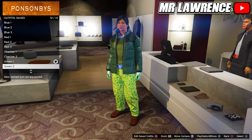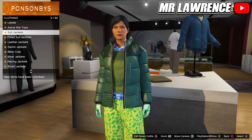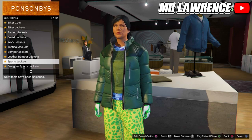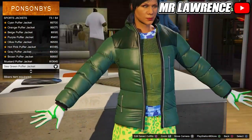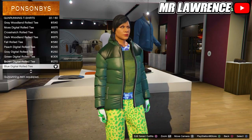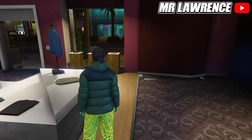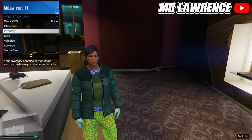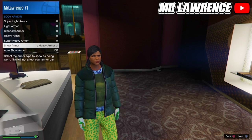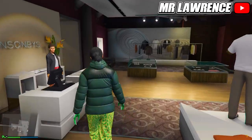Now go to the tops again. Go to sport jackets and equip the sea green puffer jacket. Then go to gunrunning t-shirts and purchase the blue digital rolled tee. Now open your interaction menu, go to inventory, body armor, show armor and select heavy armor, the green one. Save this outfit in your next empty slot.